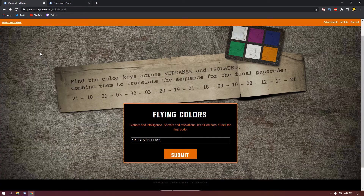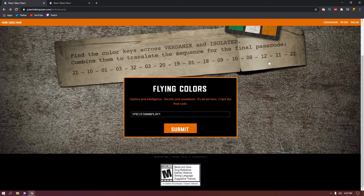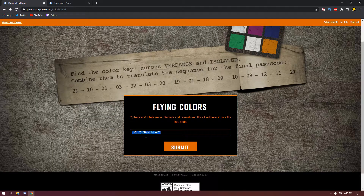Let's get into the video. This works on console, PC, and COD Mobile. What you're gonna have to do is head over to pawntakespawn.com/colorbound and then sign into your account. You might have to make an account. Once you do that, it should lead you to this page right here — Flying Colors — and then just copy and paste the code I'll have down below in the comment section and the description.